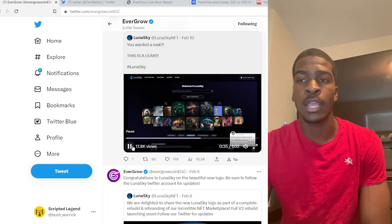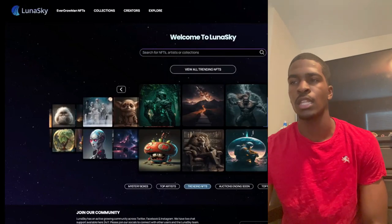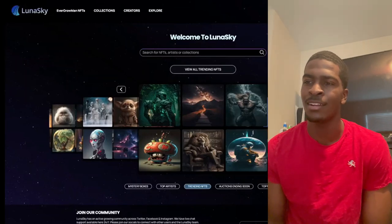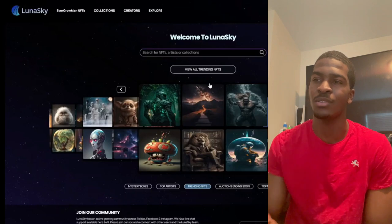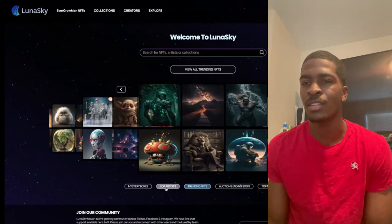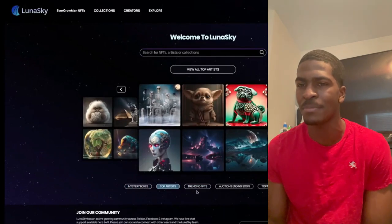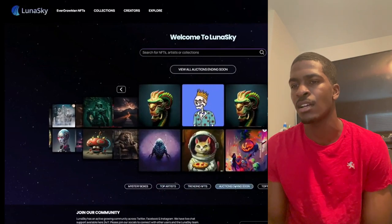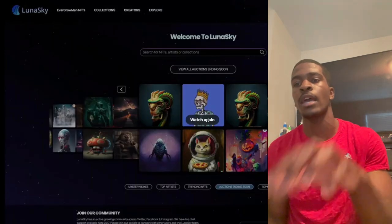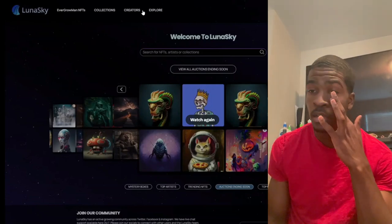They're talking about having someone working all day every day. The fun fact about this recording is that this is Sam writing up the message, and the person that responds from customer service is Cody Black. It's pretty cool — the team themselves are testing this out and they are part of the leak. You can see a little bit of the art Sam's showing off, trending NFTs, an auctions ending soon feature, category top NFTs, collections, creators in the explorer, and the home page.